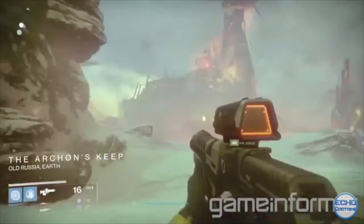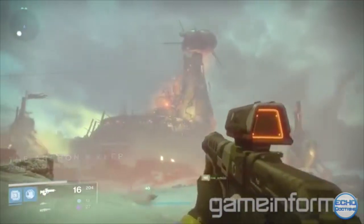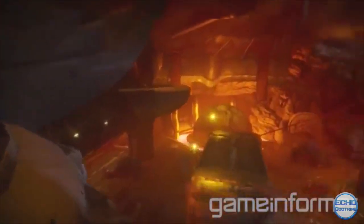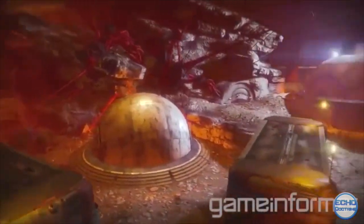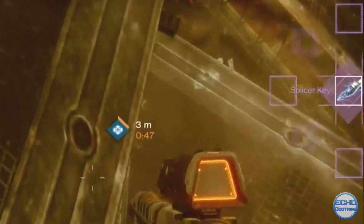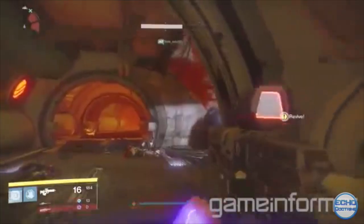The Archon's Forge is a new cooperative arena in the Plaguelands, and it will feature wave-based activity lasting around five minutes with unique encounters and unique rewards. It's going to function very similar to the Court of Oryx — you'll find various splicer items in patrol modes and bring them to the forge to start the encounter, then similar to the Prison of Elders it will have wave-based combat along with bosses.